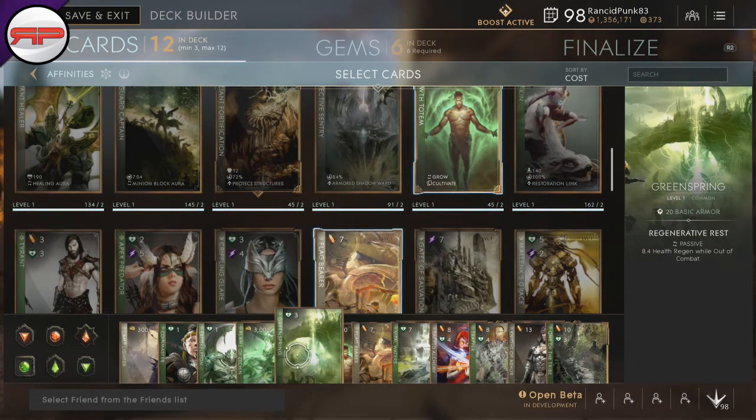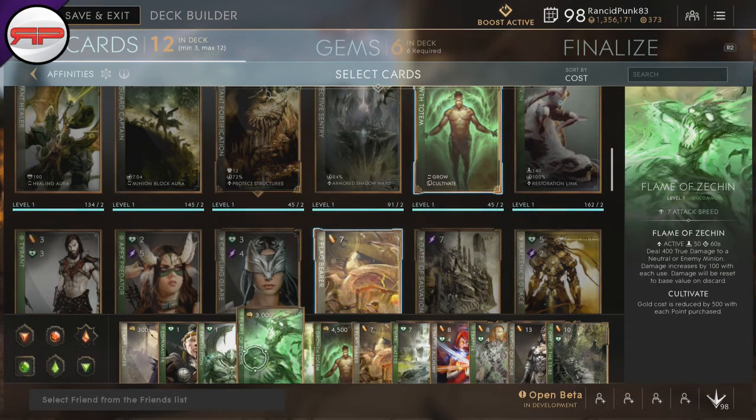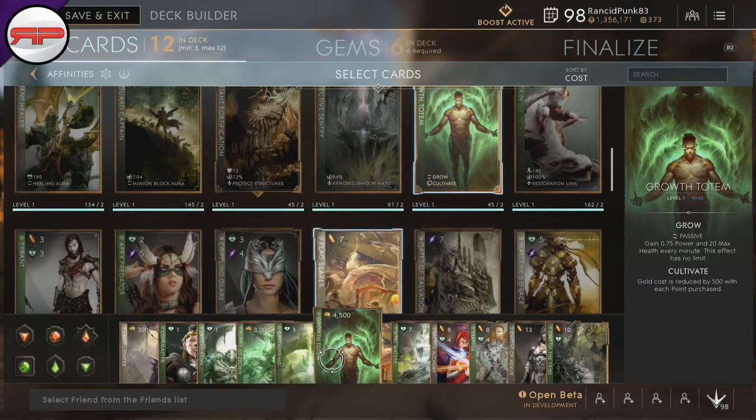Then we have Greenspring — that's one of the other cards I try to get for my starting build. It's going to give you 8.4 health regen while out of combat. Then we have Growth Totem, which is the third of my sort of early to mid game deck. It's going to give you 0.7 power and 20 max health every minute. I tend to keep this on the whole game. These three cards — Zekin, Greenspring, and Growth Totem — tend to be my early to mid game deck.